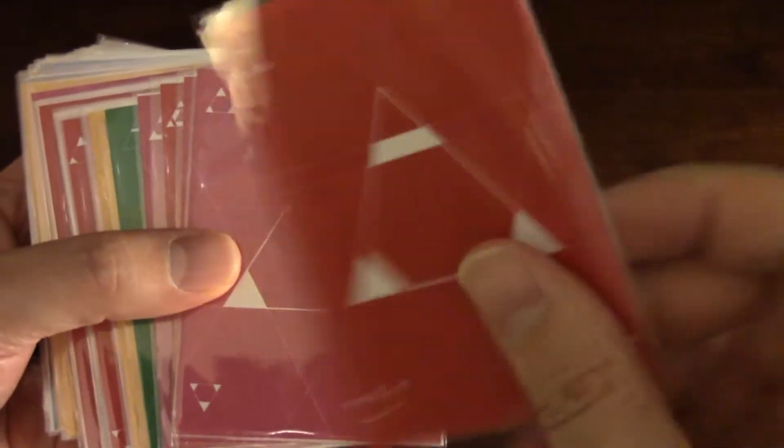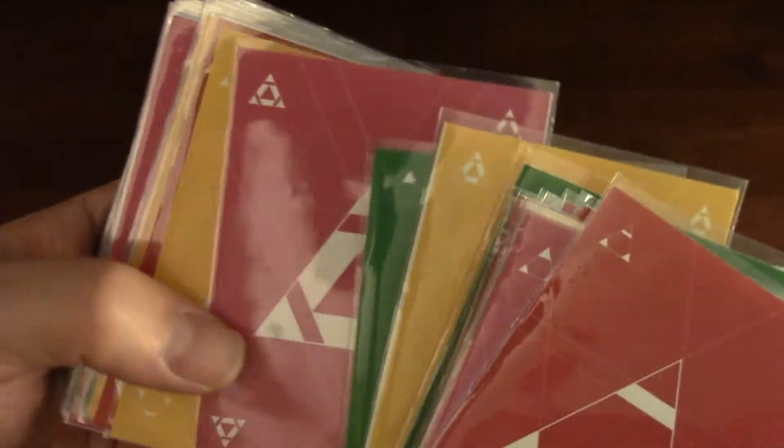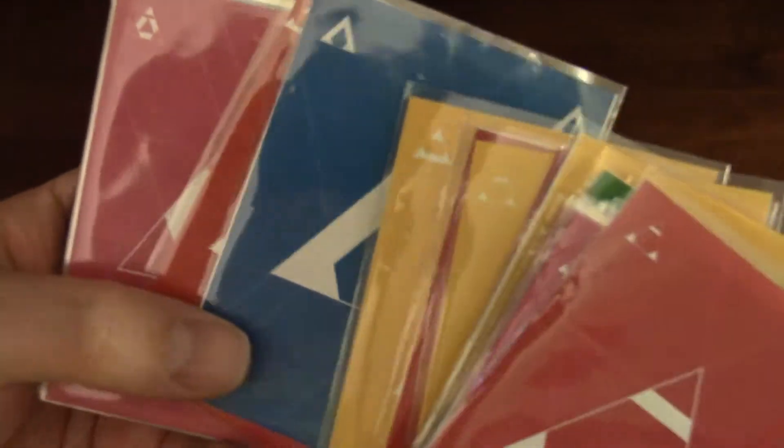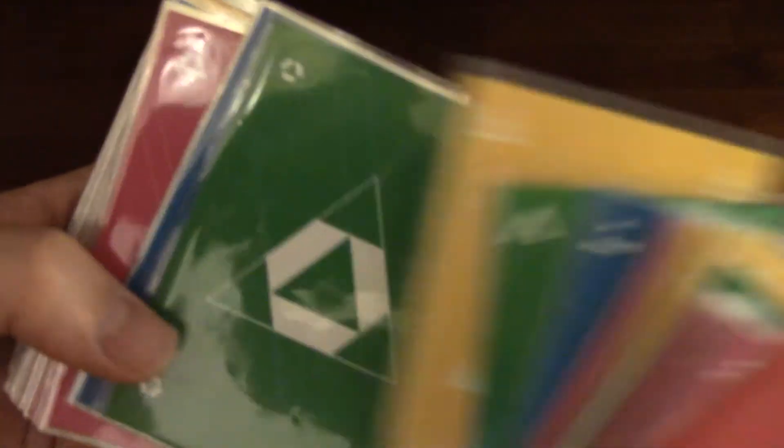With my demo copy, I just got these generic cards in the background, but it is perfectly playable. As you can see, the cards have different configurations on them, and there'll be a very subtle difference. So it is very interesting — I've had it where I needed a card but forgot one of the cards didn't have a line on the top.